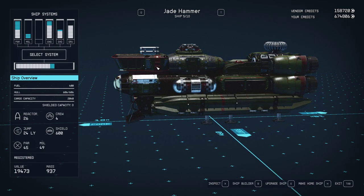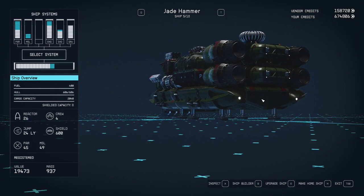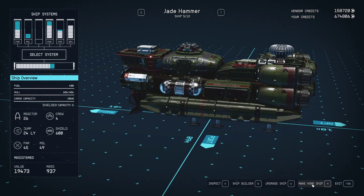Between the cockpit, which I believe is 300 cargo, these are 320 each I believe, and this one is 740 if I'm not mistaken, so you end up with a total of about 2,000 cargo before you add skills to that. So let's make this my home ship and then we'll go out and take a look at the interior.